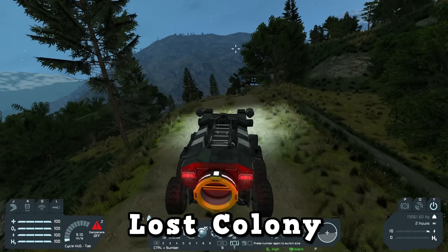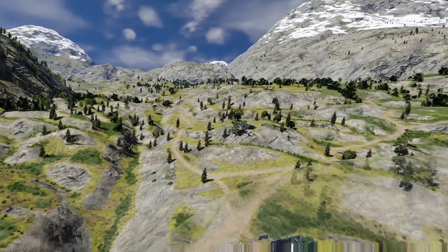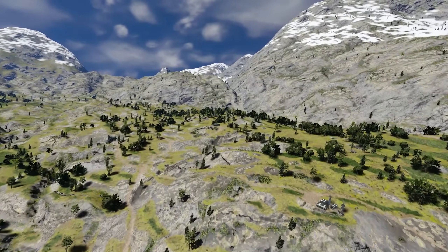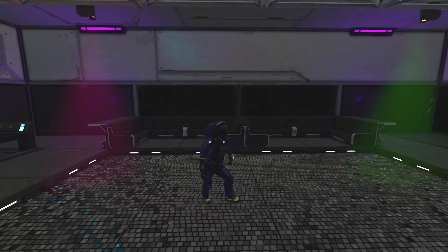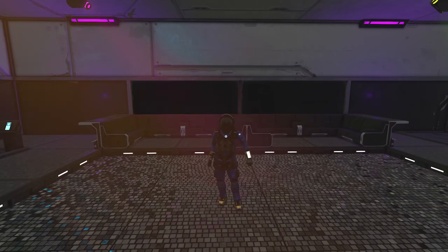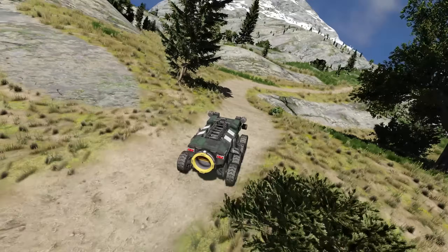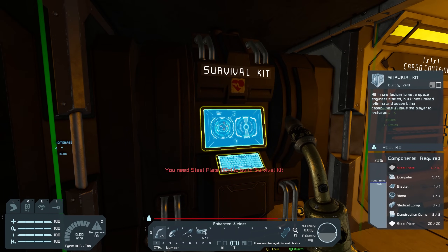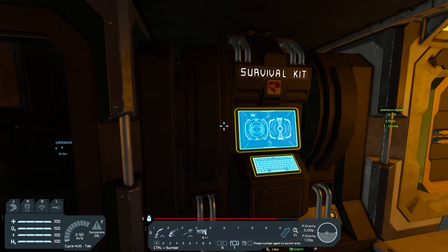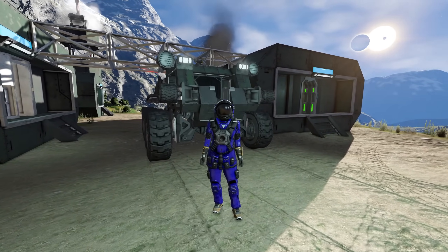Lost Colony is one of the two story-based scenarios in Space Engineers and, being a story scenario, it's also one of the biggest. You start in a valley populated with lots of buildings to explore. This valley was host to a colony of 60 people that lost contact, so it's up to you to find out what happened. There are data pads dotted around with listed locations of ores and loot. Over time as you progress through the story, new areas open up unraveling the mysteries of what happened, but this isn't a quick process. You're expected to go around the world and find components or mine ores to repair things such as survival kits and assemblers, so you're basically playing Space Engineers survival alongside the actual story — which is what takes the time. However, if you want to play normal Space Engineers with a fun story on the side, this is definitely the scenario for you.